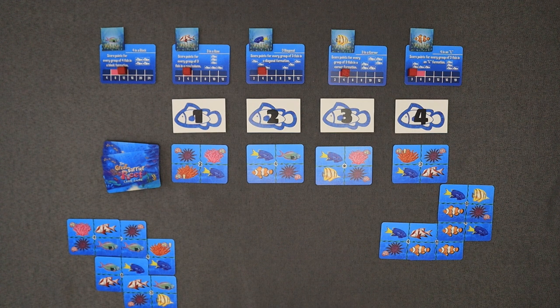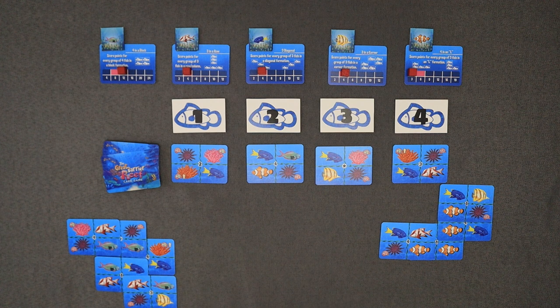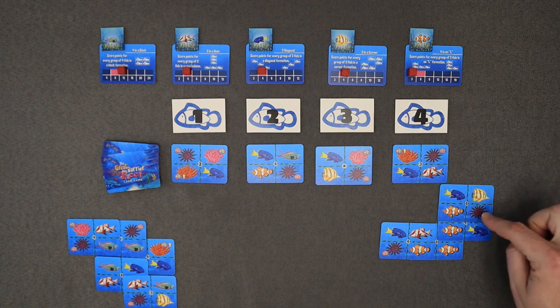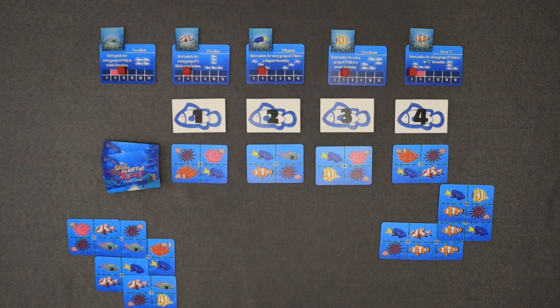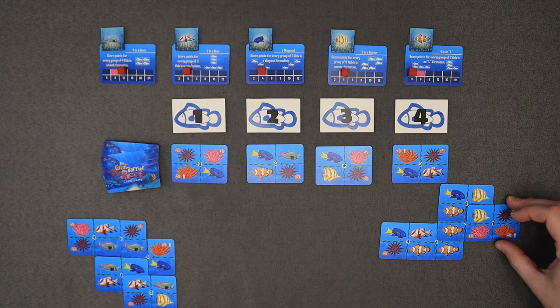Back over to John. John has that one complete and he's kind of looking on here again thinking, what is another one that I can go for? Well, he's got this yellow fish right here, and you get points for the yellow fish when you do a corner — so basically one, two, and then another one over here. John actually has what he needs for that in his hand, so he's just going to cover up that spot right there.